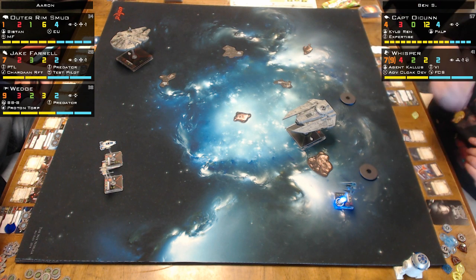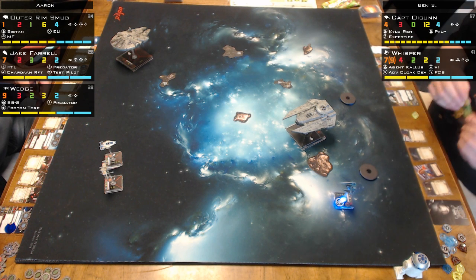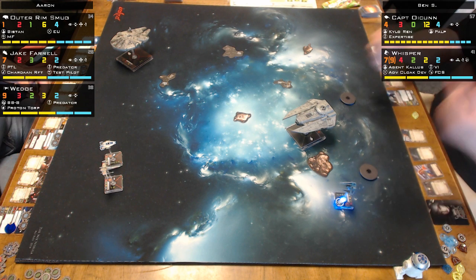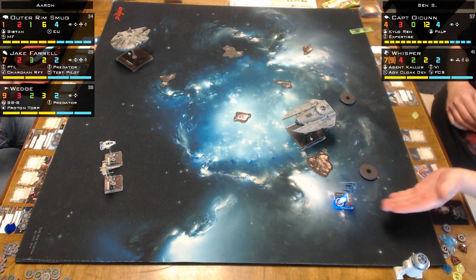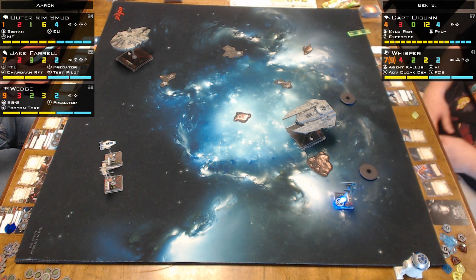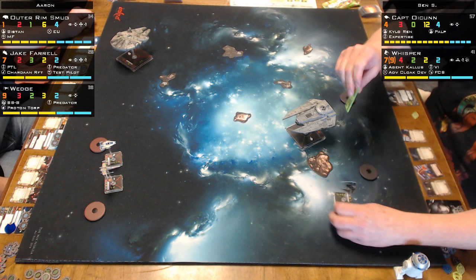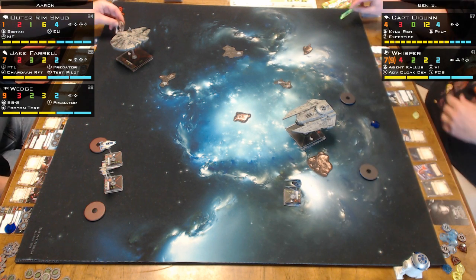So he's shooting four dice at you, and it's an eyeball to a crit with Proton Torpedoes. Your first eyeball becomes a crit, and when you compound that with Wedge's ability reducing your agility by one, it becomes a really lethal attack. We were questioning the cost - Proton Torpedoes are four points, not five. We were thinking of Ion Torpedoes from Pat's match.